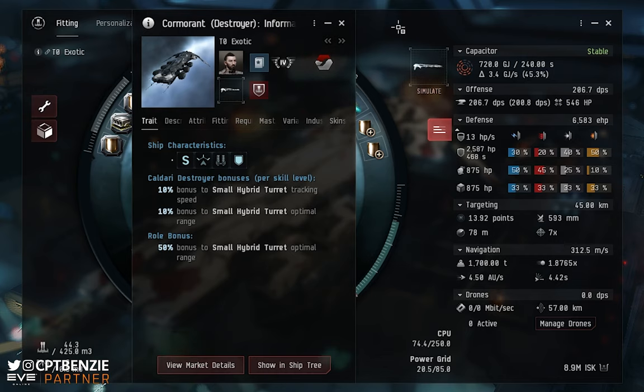Here are the Cormorant's traits and ship characteristics. It has a role bonus of a 50% bonus to small hybrid turret optimal range, so any small hybrid turrets — whether blasters or railguns — get additional optimal range just for being on the ship. From Caldari Destroyer skill levels you get a 10% bonus to small hybrid turret tracking speed and a 10% bonus to small hybrid turret optimal range. So you get really nice range and really good tracking — you can hit from long distances and hit things that are moving faster than you normally would.